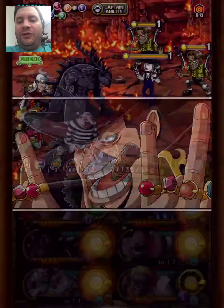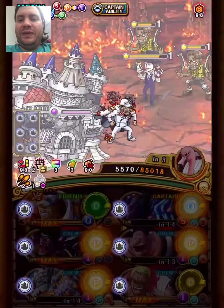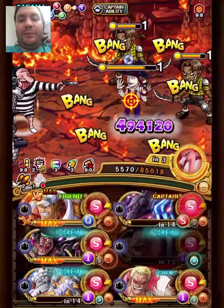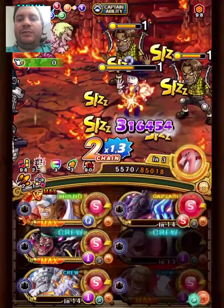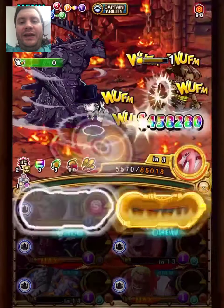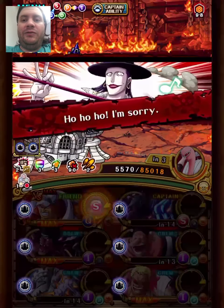I used Doflamingo's special once since that has double specials — we can get the color affinity later too. I used Bullet just for a full board of matching orbs, since Bullet makes strength orbs matching for the whole team. And with the Capone special as well as the color affinity from Doflamingo, we can easily kill in one turn.